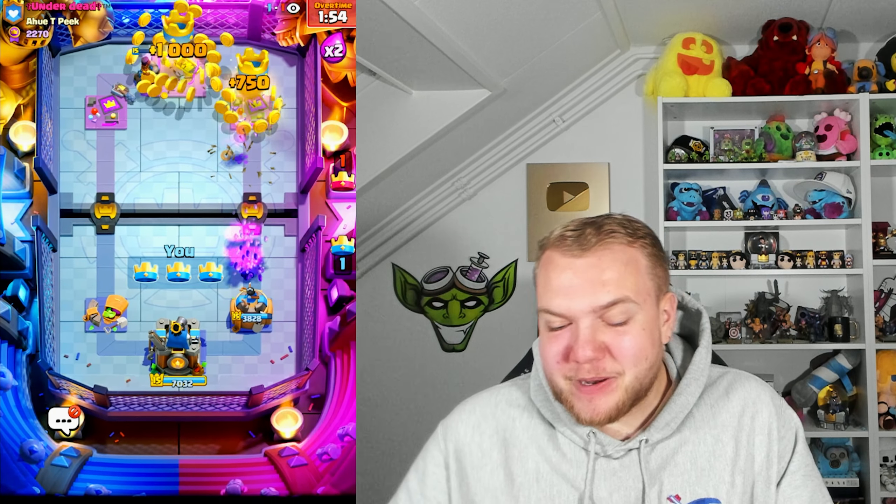Moving on to the next match - that was a very unfortunate loss. Even though he had so many good answers against our deck - Pekka, Fisherman, Cannoneer, and his own Mega Knight Evolution. Now we're up against another Pekka player. I feel like Pekka is gonna be even stronger now because Mega Knight Evolution is really strong but Pekka is still a really good counter against Mega Knight. Let's go Fisherman in the middle to pull the Pekka - Phoenix will DPS it down, Mega Knight jumps. Then going Ram Rider on the right side knowing Phoenix and Mega Knight are still alive.